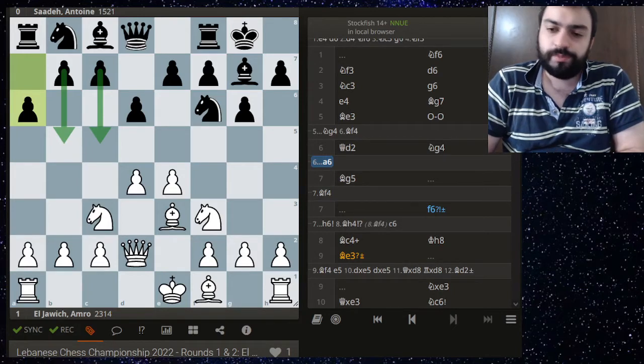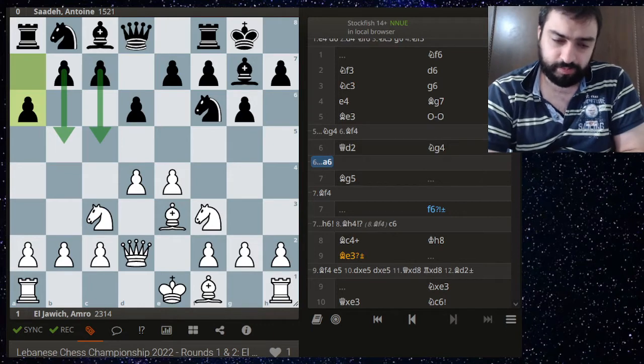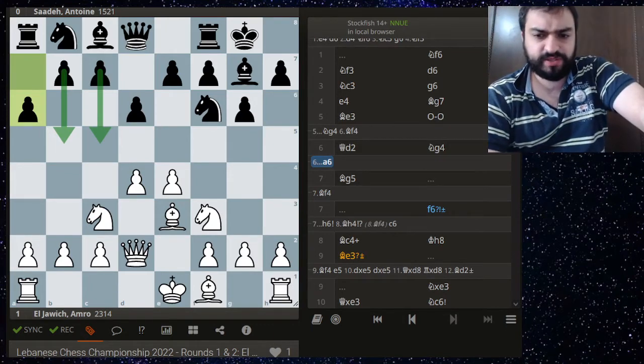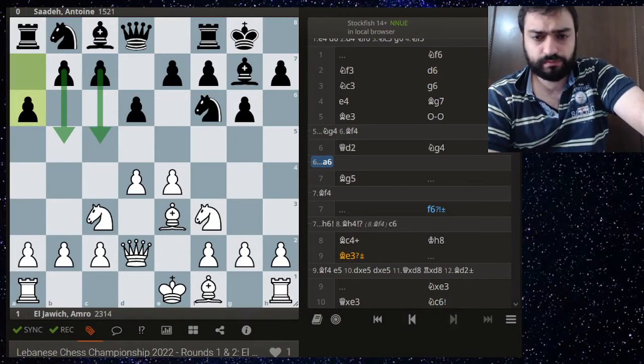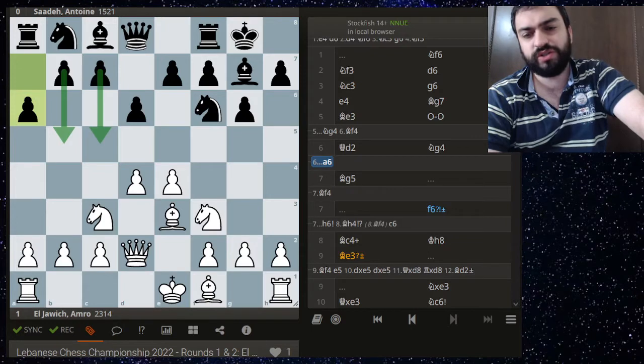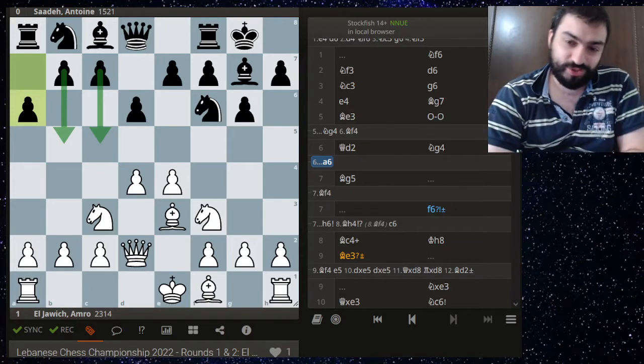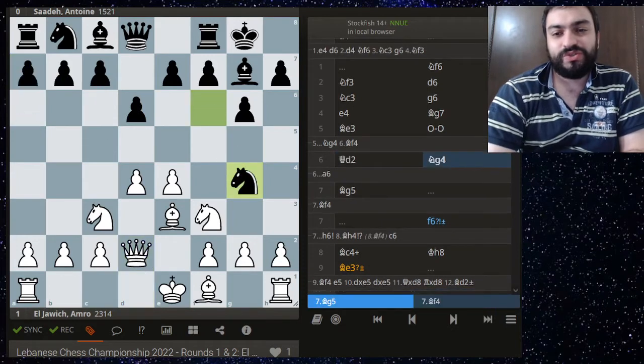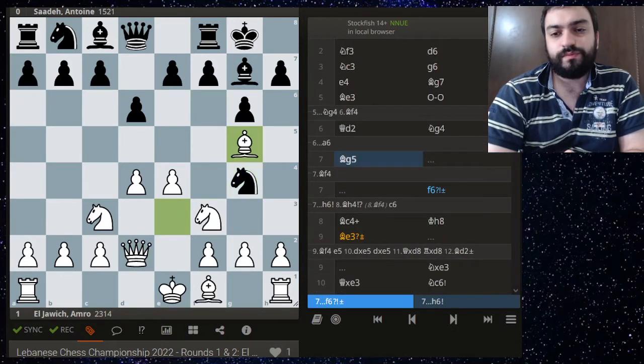A6 is something in the Pirc that I think I have a study on Lichess — something I discovered a very long while ago, and now engines are starting to recommend it too. They're picking up the truth. So knight g4, bishop g5 — very natural. Bishop f4 is also a possibility but there isn't much difference.